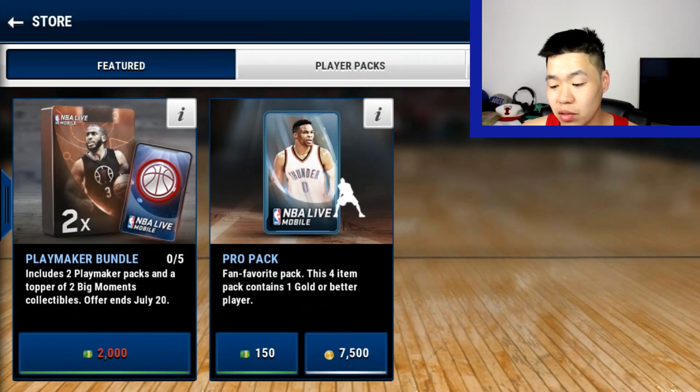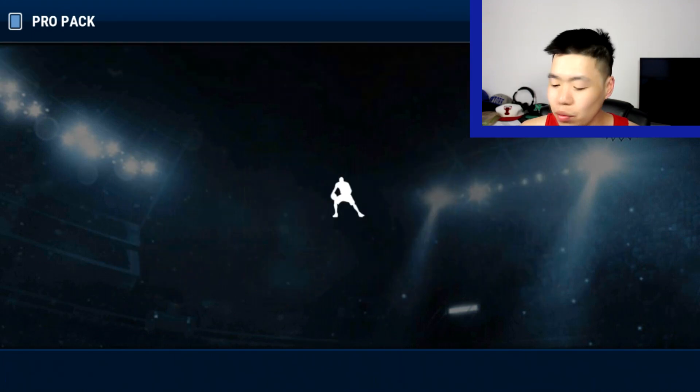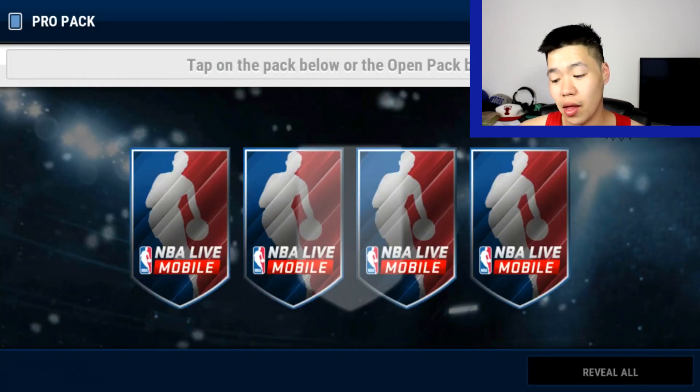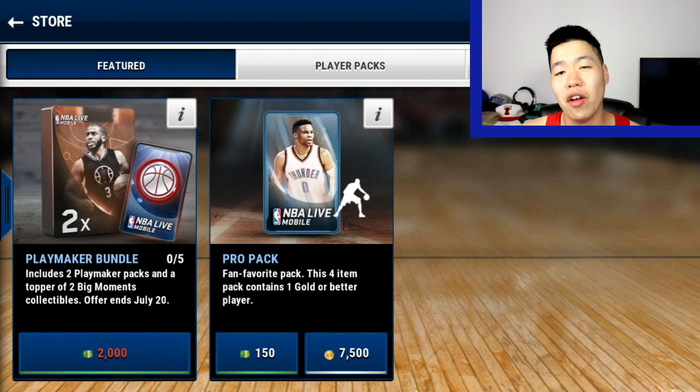DeMar DeRozan — this is being a really fire pack opening, no lie. Might do a few more. This one doesn't make you much, but right now I'm still up because I pulled a lot of 82s. And if you hit that elite — his Canter still goes for a little more — it pays off for the pack.